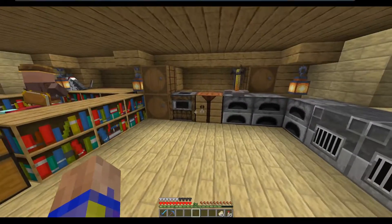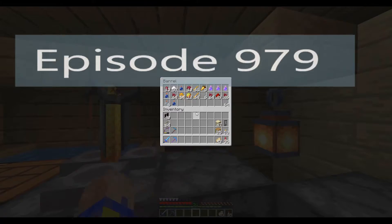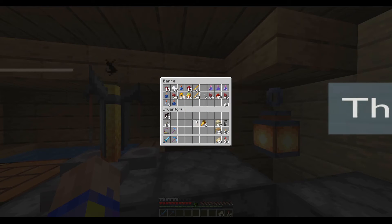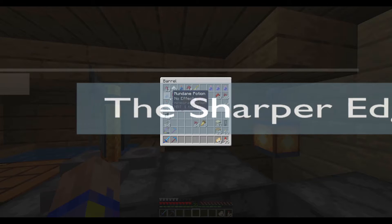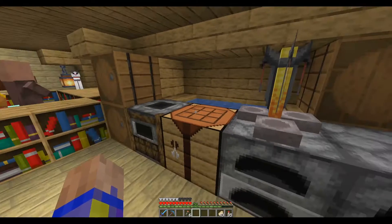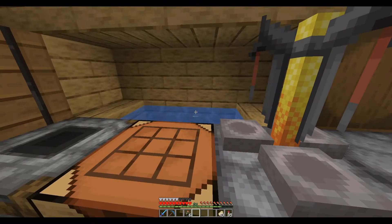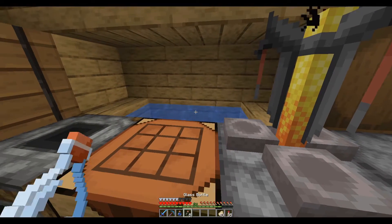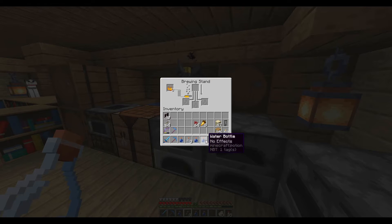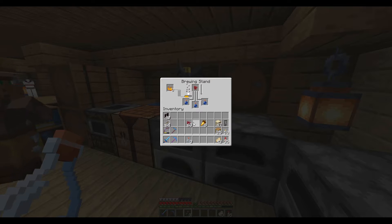Welcome back everybody. Last episode we had our ravagers in the pen but one of them escaped and got stuck where he doesn't belong. I'm thinking if I do some invisibility potions I can get in there and gently nudge him into place, or at least make a ramp. He's caught in that little valley which is supposed to protect the tourists.